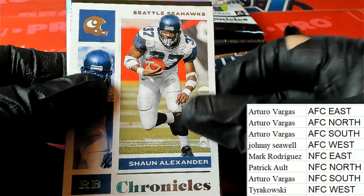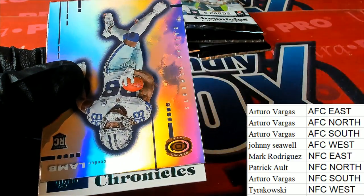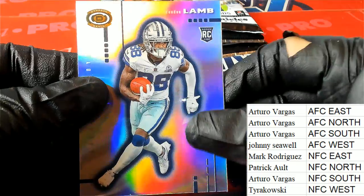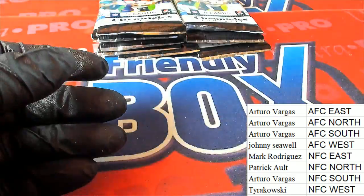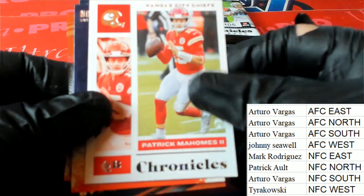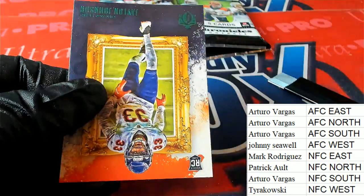Here we go. Chase Claypool for Arturo — nice rookie there, a Luminance rookie card. Ryan Tannehill for Green Foyle. Jordan Love rookie for the Packers.